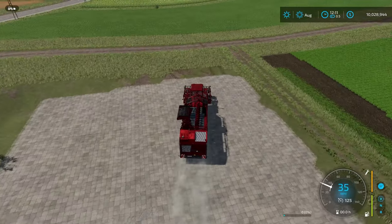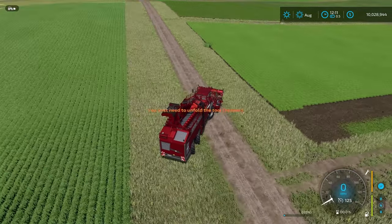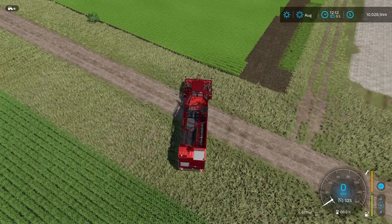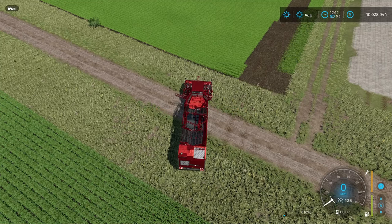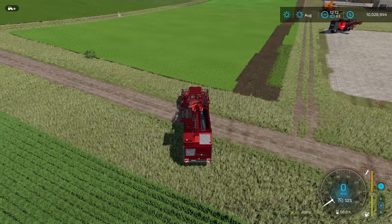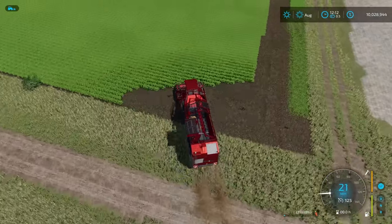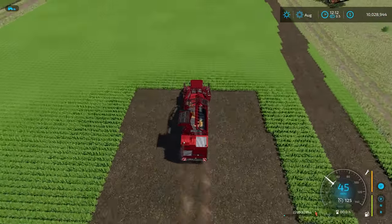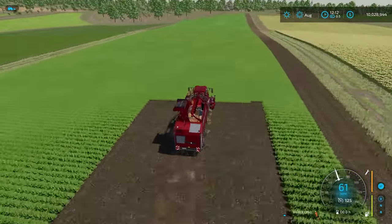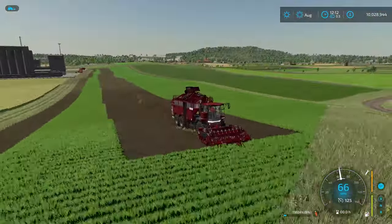Let's see how fast we can harvest this field. I need to unfold the tool - there we go. Make sure the header is all unfolded. There we go. This thing has a ridiculously wide header and look how fast we're getting carrots. Getting this up to 90 miles an hour - we may not even be able to get to the end of the field before hitting that speed. We're still accelerating. Occasionally if you go too fast it might miss a little bit here and there - and we're at the end.